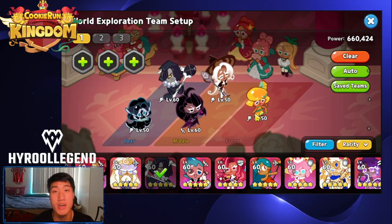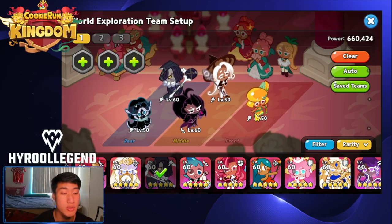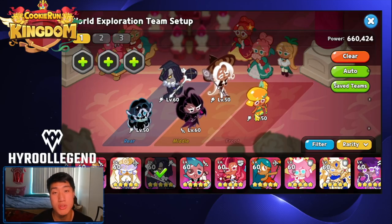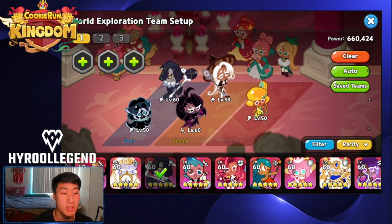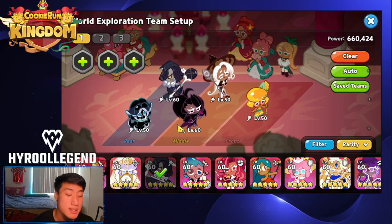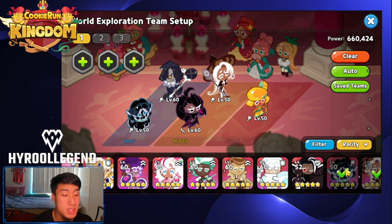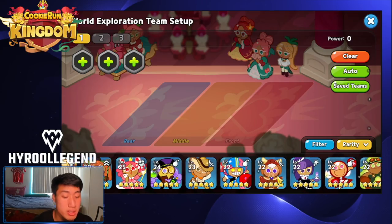It also depends whether you're playing on auto or manual. On manual, team AoE setup matters less. On auto, skills fire automatically, and sometimes combos won't work well — for example, Mango can push enemies out of the range of Black Raisin's skill. However, Latte and Black Raisin do make a great combo when used together. Keep all these things in mind when building your team.